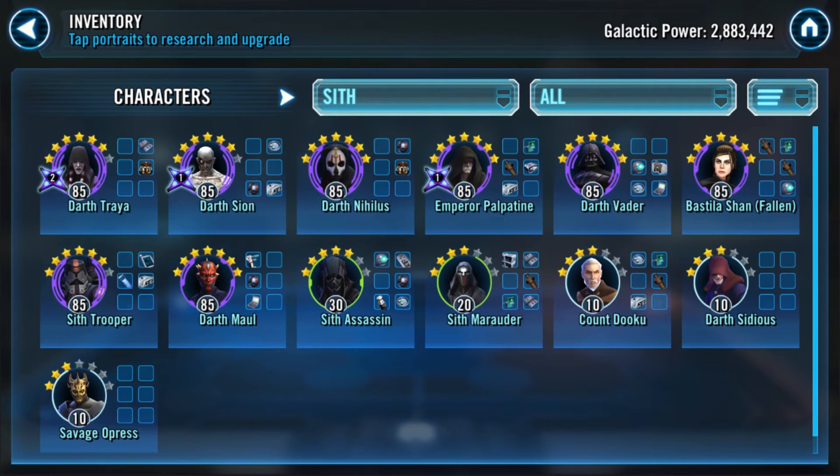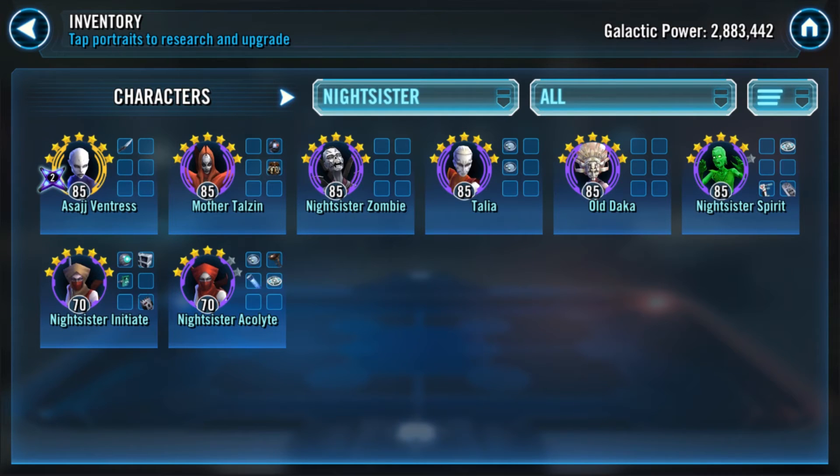There are always about three characters in each team that really benefit from that extra gear level and gear 12 plus pieces. The other people on the team can actually be underpowered and the team will still click really well on offense. The fifth offensive team I'd recommend is Night Sisters — again, all your offensive teams are basically ready to chew up an opposing team. Night Sisters can kill almost anything, though Revan, Darth Revan, and Padme teams are the hardest.